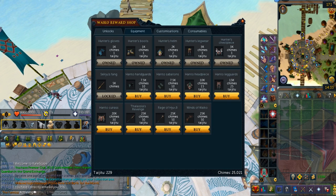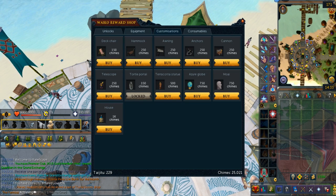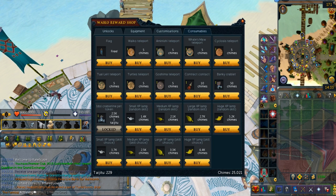The second tab is the equipment tab — most of the stuff here is just overpriced. Tab number 3 is Customizations, a cosmetic tab where you add props to the Uncharted Isles to make them look a bit cooler. Finally, tab number 4 contains consumables. You can buy teleport tablets that will teleport you to various islands within the Ark, and there are XP lamps as well.